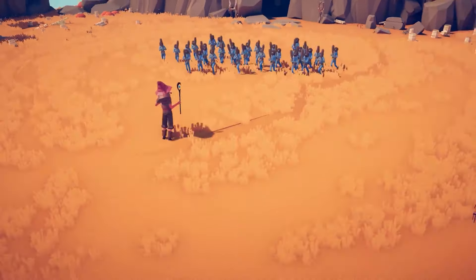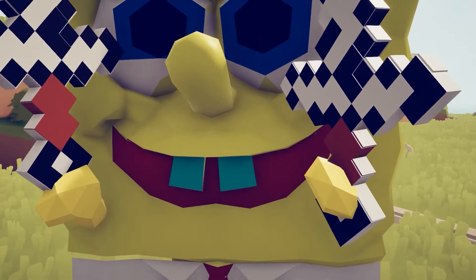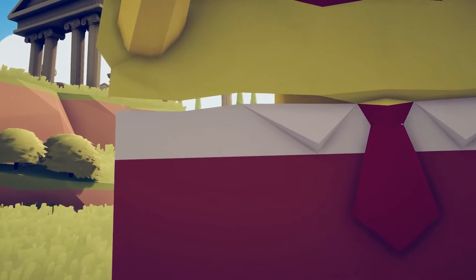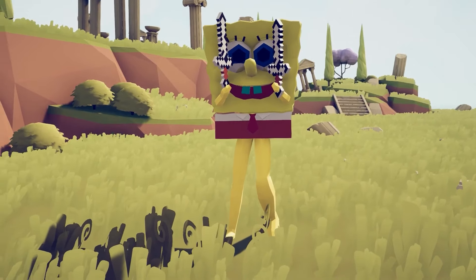This is the SpongeBob unit. He's something special. I love the outfit — it looks fantastic. Is he wielding Minecraft swords? And why are his teeth green? What have you been eating, SpongeBob? He also has a weird seam here. You can see inside SpongeBob — if you've ever wanted to see inside SpongeBob, now you can, and it's kind of weird. Not to mention the fact he has very long human legs, which is kind of strange.